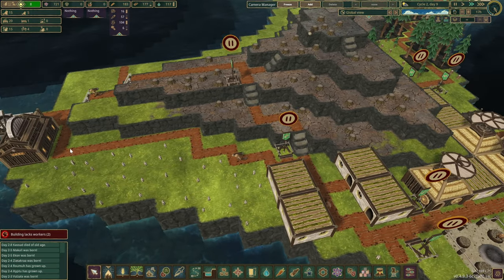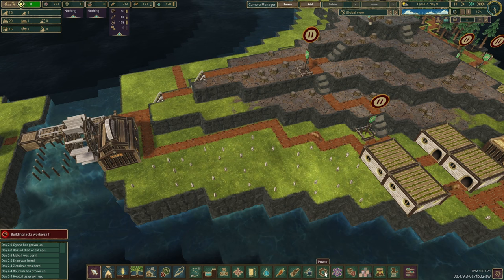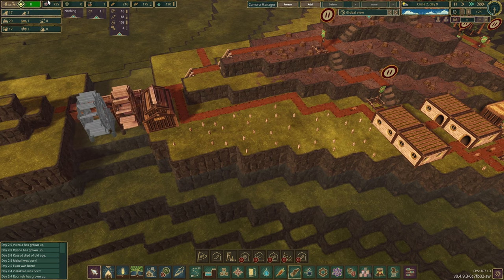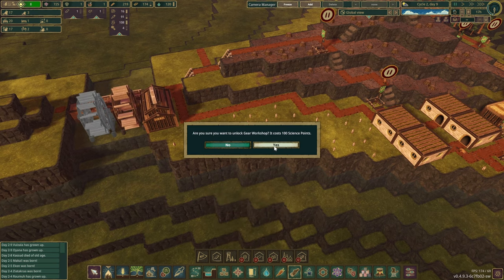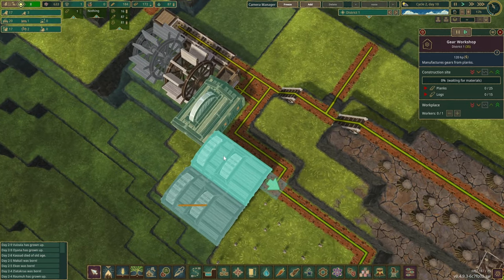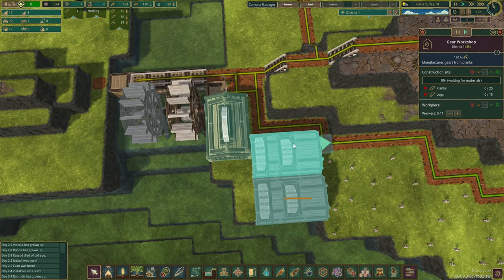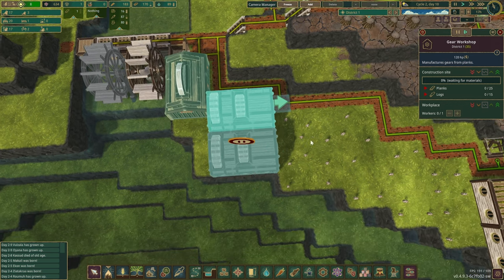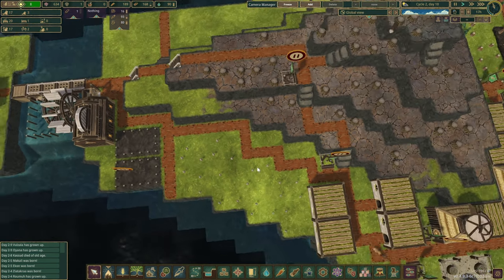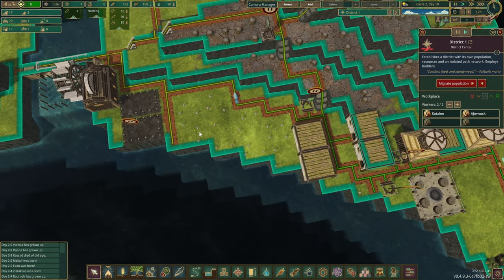Before I forget, I'd like to have a slightly bigger tank here to future-proof ourselves, but we're going to need some gears for that. We have enough science to unlock the gear workshop. We'll force this one for the time being — the gear workshop goes here, connected with power flowing through. It's a bit of a dead space but that's okay. The gears should let us build this water storage pretty soon.